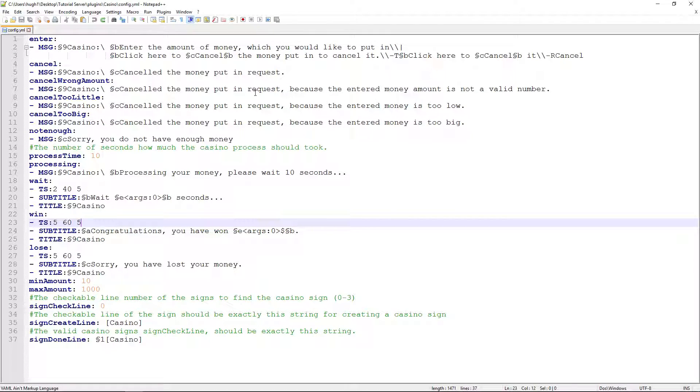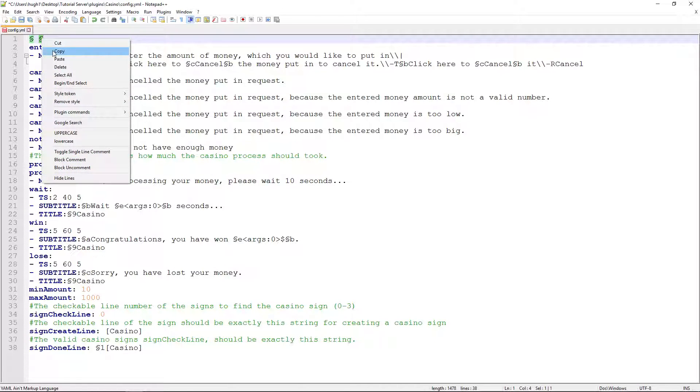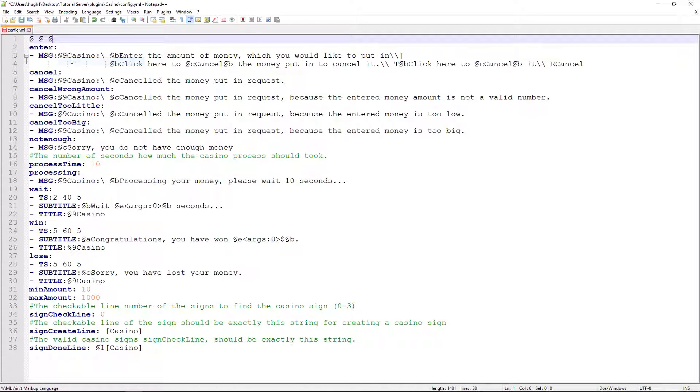So that starts at the config. This config is different from any other config — it uses that special symbol. To create that symbol you press Alt, then 2, then 1. The 2 and 1 are on the numpad. If you don't have a numpad, just highlight over it, press Ctrl+C, then Ctrl+V, or highlight and press copy and paste. Simple.